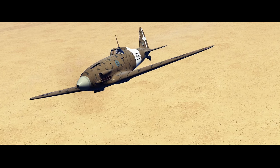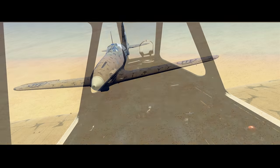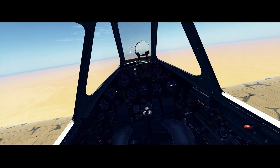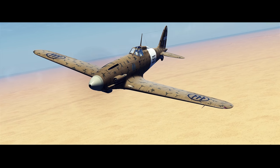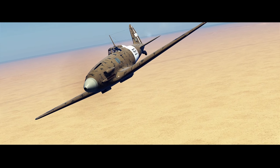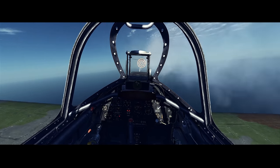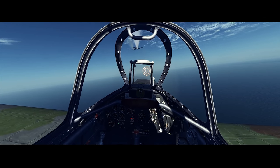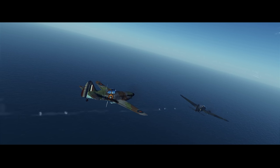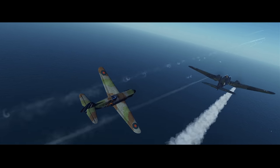For all you Italian aircraft fans, we have the Macchi C.202, an Italian light fighter developed and manufactured by Macchi Aeronautica. The C.202 very quickly proved itself to be an effective and deadly dogfighter against its contemporaries, and was deployed on all fronts in which Italy was involved. The final aircraft I want to show off, out of the over 40 aircraft available in the sim, is the D.520 — a French fighter aircraft that entered service in early 1940. As you can see, there's a little bit of everything for just about everybody.